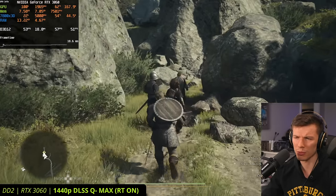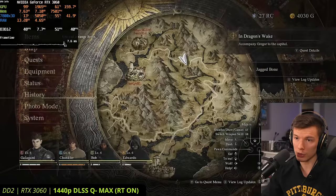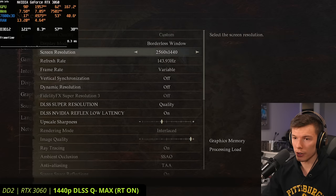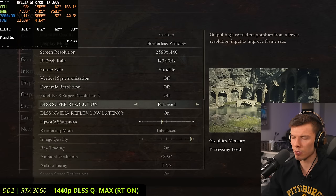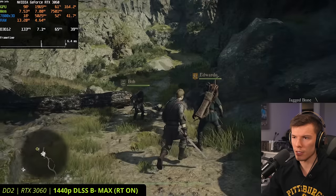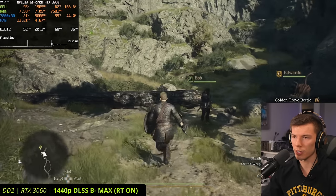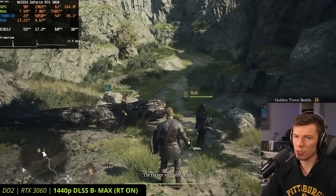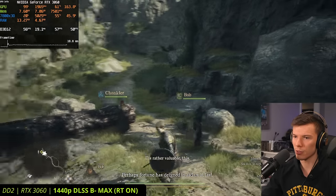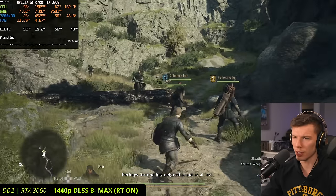If you want to squeeze a little more performance out of it, you could decrease DLSS down to balanced and get a little more FPS at the cost of some scaling quality. That gets about 5 more FPS — roughly 10% more. So let's see what a $200 GPU can do in this game.